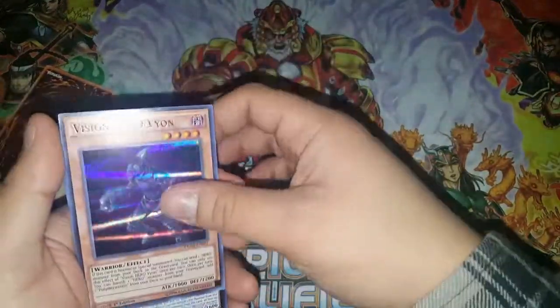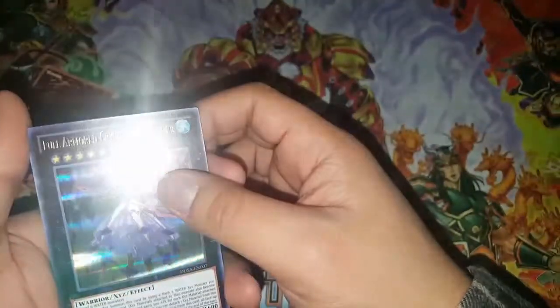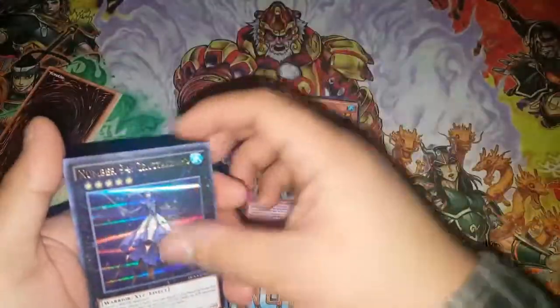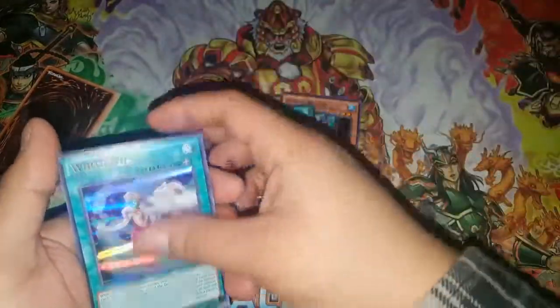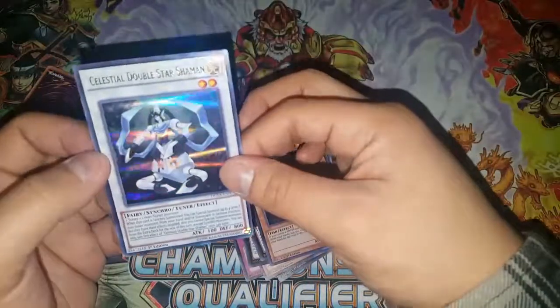Will I go buy another box? Probably not — I'll just pick up the singles I didn't get, like Clashing Souls, Vision Hero Vylon. All the new cards I'm missing: Full Armor Crystal Zero Lancer, Elemental Hero Honest Neos, Gozuki, Silent Angler, Skydive Scorcher, Cosmic Flare Dragon maybe, White Veil, Harpy's Feather Storm, Number 94, Double Fin Shark, Dual Tainting, Full Armored Black Ray Lancer, Number 70 Malevolent Sin, and Celestial Double Star Shaman.